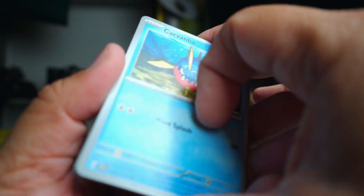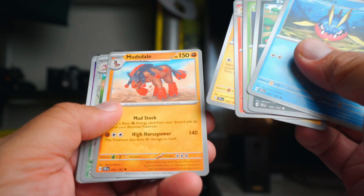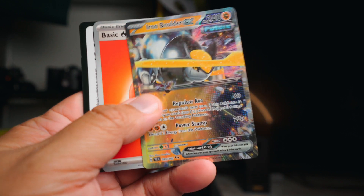Last pack. These are about $30, by the way, just to say. We got an Ekans, Bolton, Lickilicky, Mr. Mime, and Iron Boulder EX. So we did get something.